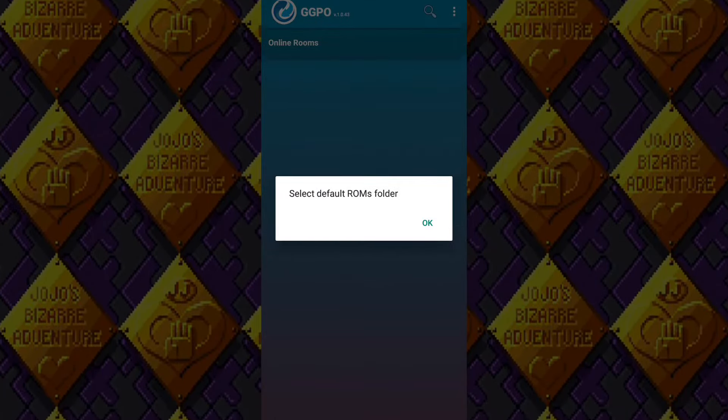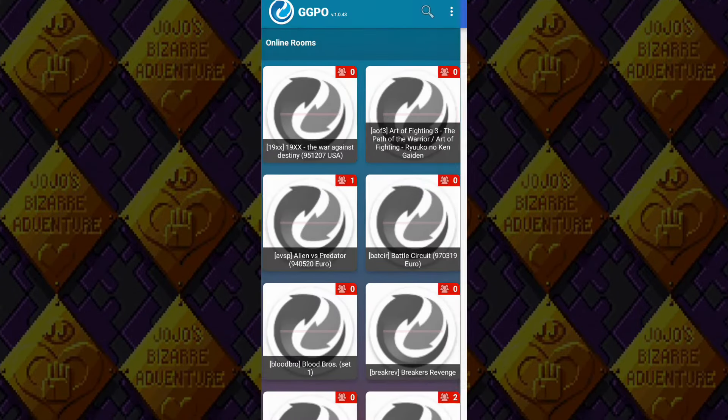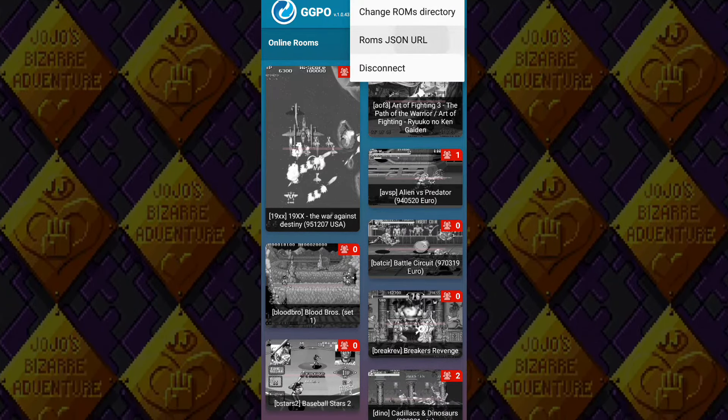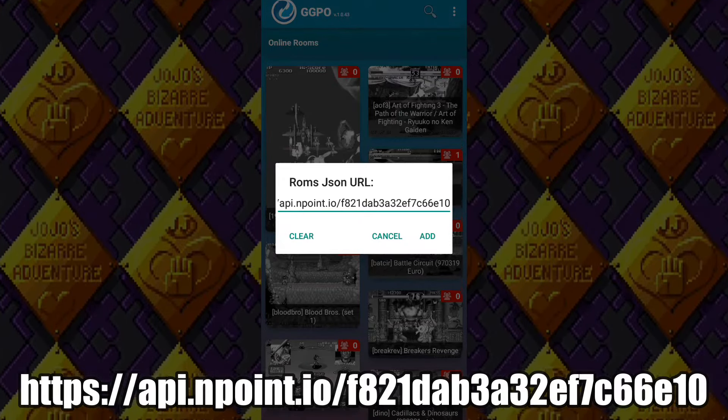After you log in, select a folder where your ROMs will be placed — in this case, it will just be the Downloads folder. After that, tap the three dots in the top right corner and press ROMs JSON URL. Copy and paste the URL here, which will be in the description below, then click Add.